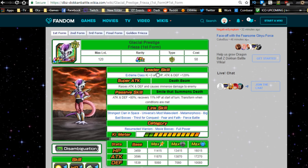We're going to go ahead and talk about the actual stats of the unit. I did the full SSR form and TUR form before my data download video, so this one we're just going to talk about the actual stats. His leader ability for Extreme class gives Ki +3, HP, Attack and Defense +120%, which is unbridled.